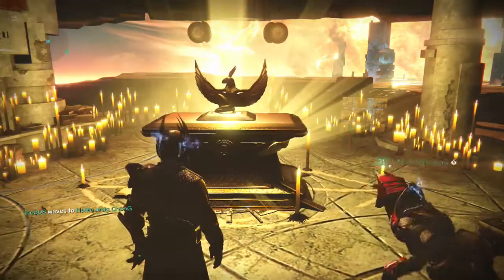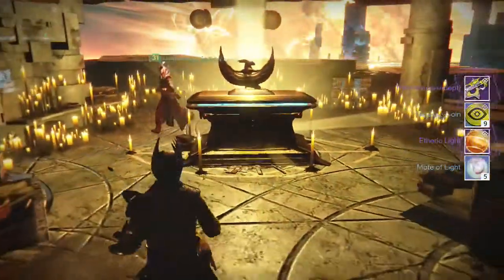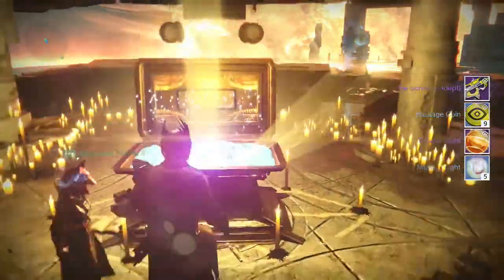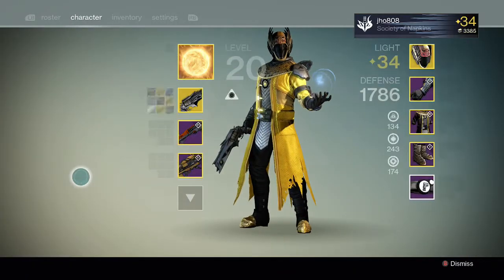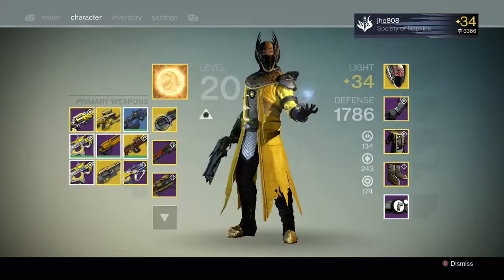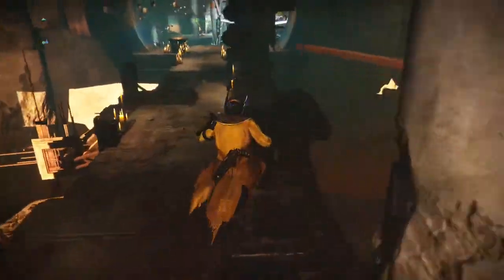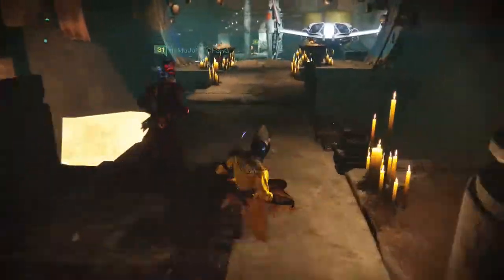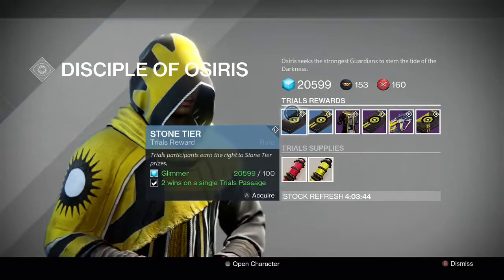Finally, heading into my third character on my Warlock, we get one more Flawless run in for the weekend. For my Warlock, I was able to get a Scholar with Arc Burn on it, more Passage Coins, more Motes of Light, and another Etheric Light. I have Arc Burn on this Scholar, and I have a Solar Burn one from the previous week, but I believe I also got another Arc one in a week before that as well — so another duplicate once again. Bad luck for me on the Lighthouse chest.